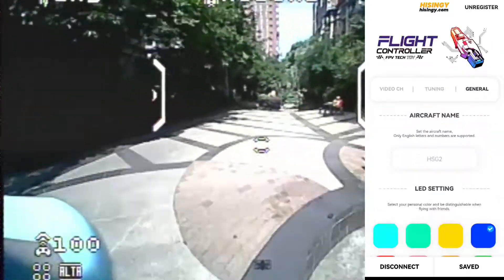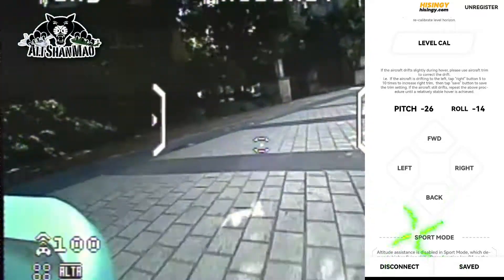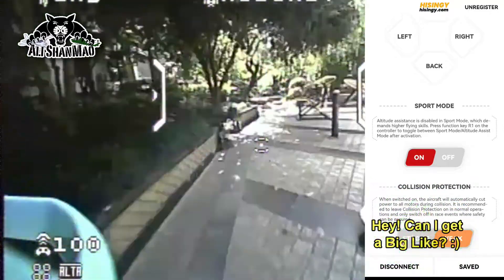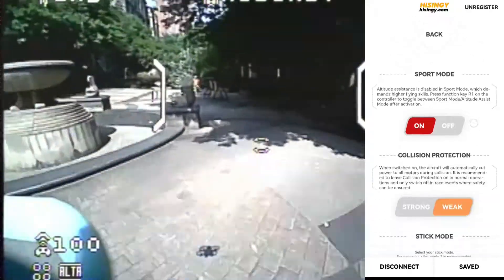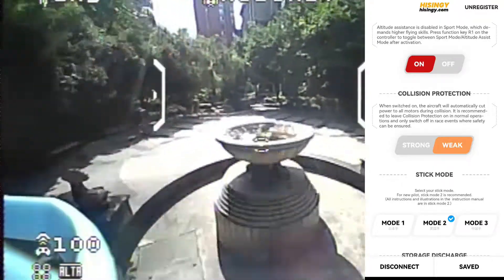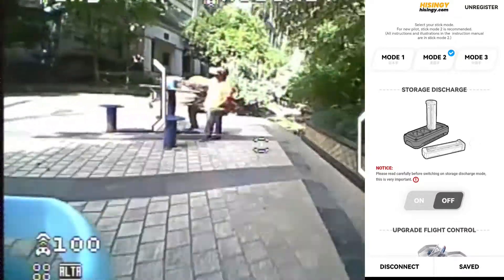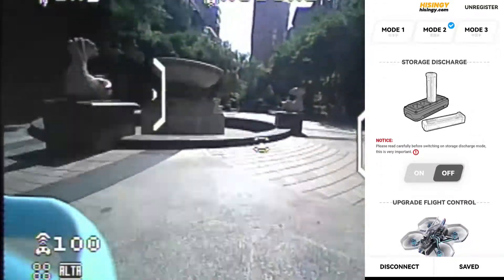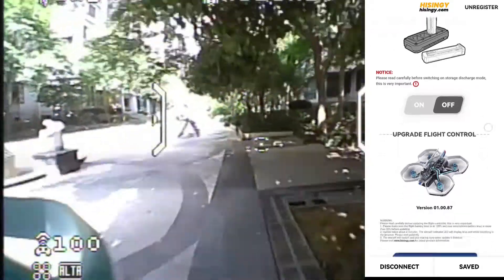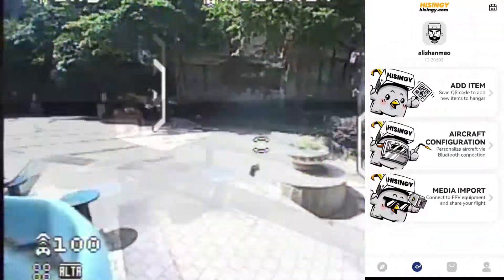You can save the settings. After that, you can come to general — nothing changed here, everything is same. If you want to do cheating and get experience points, you can use these forward, left, right, back combinations and you will have an 'open sesame' message popping up, giving you all the experience points. Sports mode is on. Collision protection — if you set it as strong, even a small bump will stop the motor, so keep it weak. You also have the charger — a new thing — you can turn it on for discharging the batteries for storage mode if you want to travel. And then upgrade flight control — you can do the upgrade from here. This was a new update in V2.0.